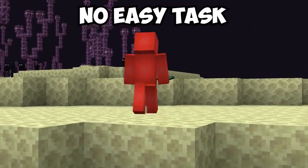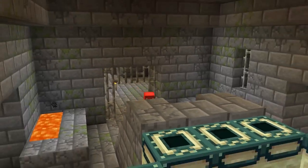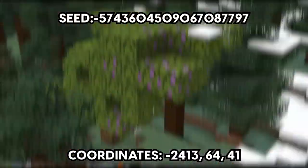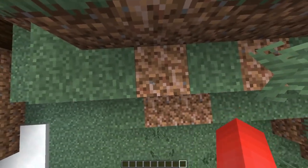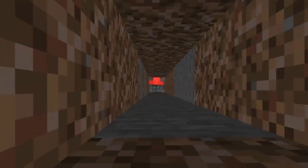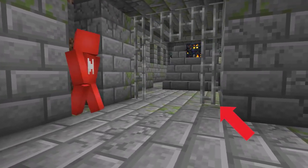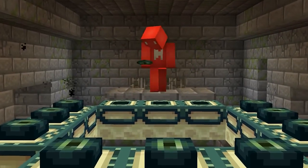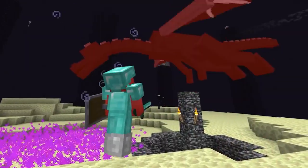Reaching the end dimension is no easy task, and no small part of that is just how long it takes to find the portal room once you're in the stronghold. But here, this simplifies both steps. If we were to stop at this unusually spawned azalea tree and dig down, we'll notice that eventually we'll reach the stronghold. And more importantly, the portal room is immediately over here as soon as we walk in. So if you're looking to save on ender eyes and cut down on the search time, this might be a solid way to reach the fight on your next world.